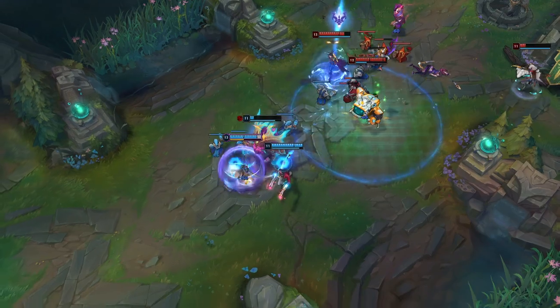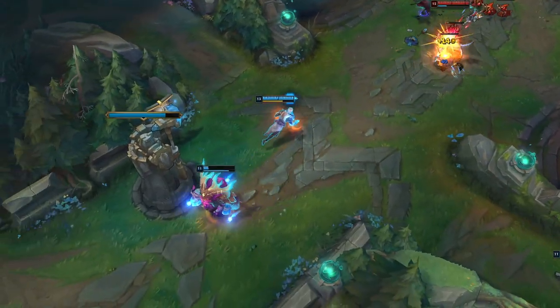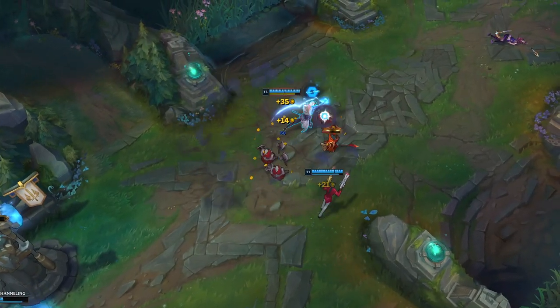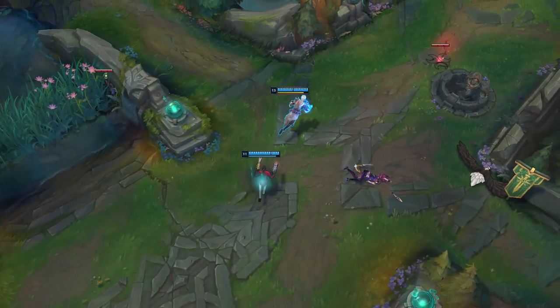Someone mentioned in my top lane video that while they agree with the abilities I chose, they may not necessarily be the best when put together — and I concur with that. Evelynn's passive, Hecarim's Q, Lee Sin's W, Warwick's E, and Amumu's ultimate are all individually very strong abilities, but together they may not be nearly as effective.